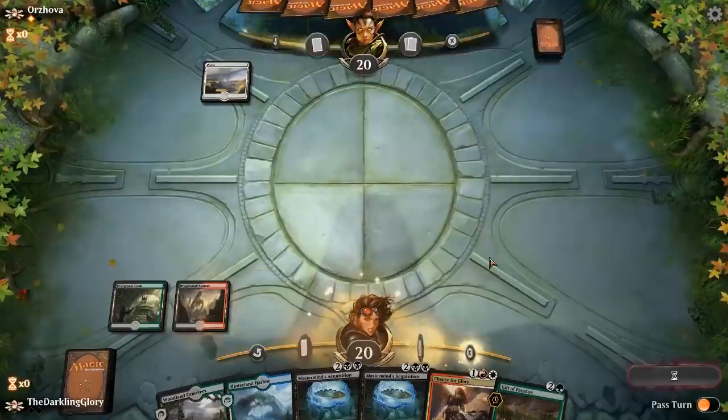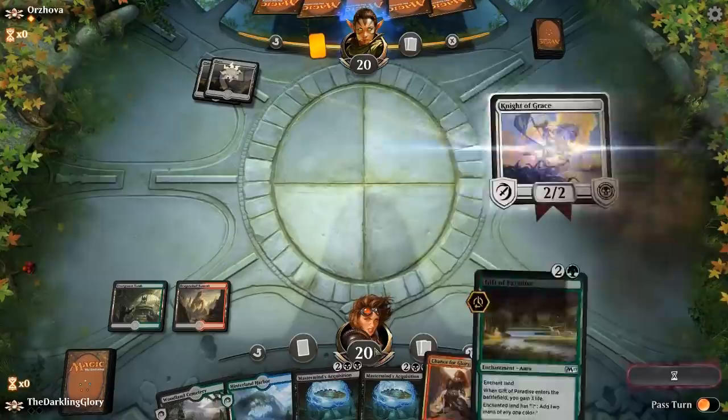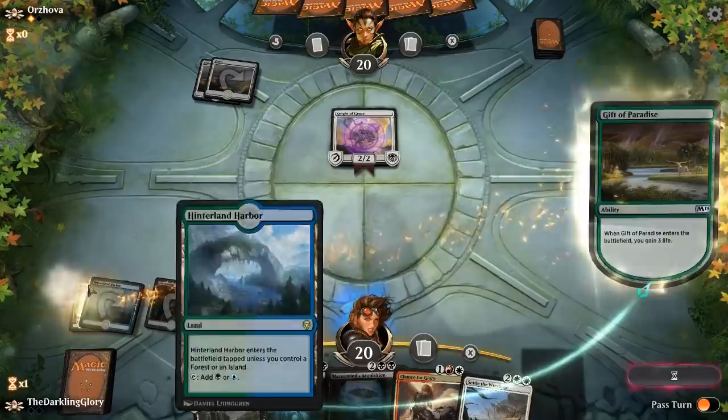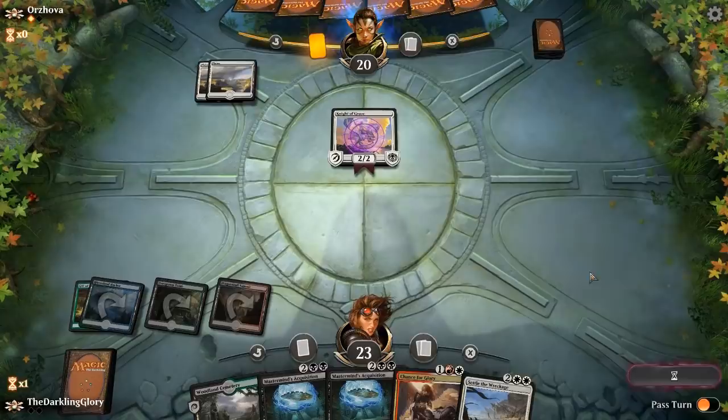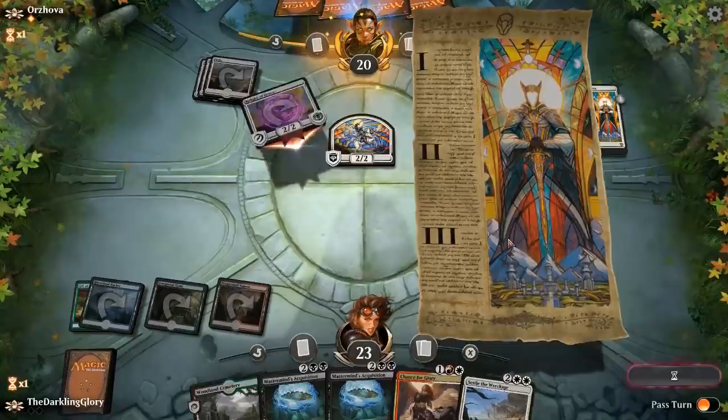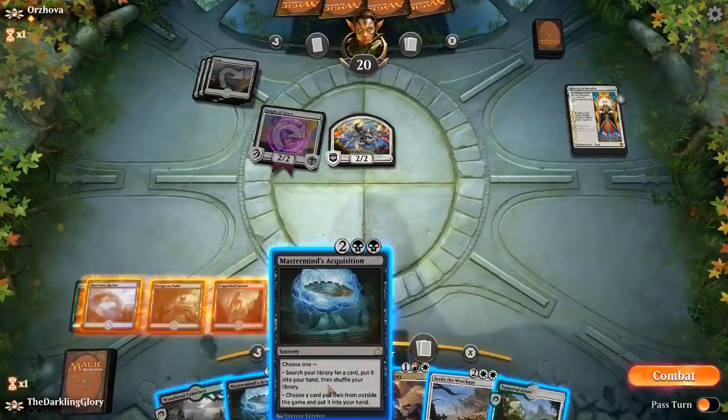This hand's fine, because we can look for Clarion and cast it with our Gift of Paradise. We can't actually cast Clarion with this hand, but finding a red or white source shouldn't be that hard. This time I'm going to play Hinterland Harbor and cast the Gift of Paradise on that. Gift of Paradise is so important in this deck — the fact that it's double-fixing, it's basically a filter land but for every single color. Next turn we can just pass with Settle the Wreckage up, and if opponent attacks in...